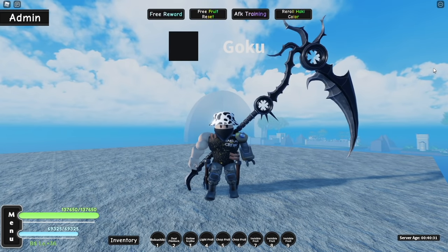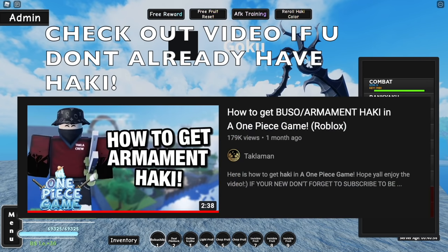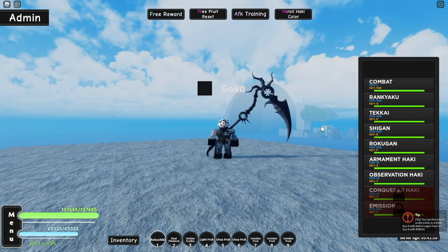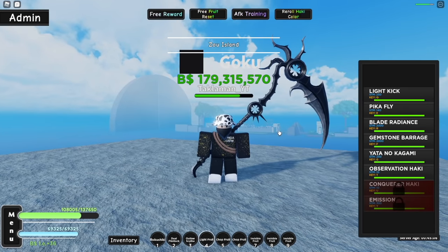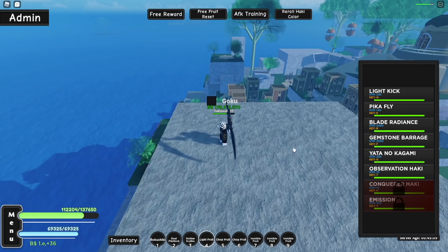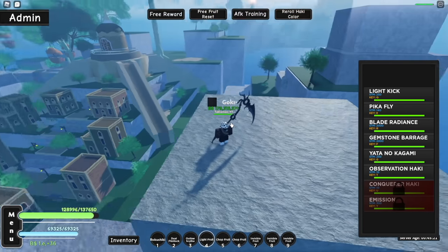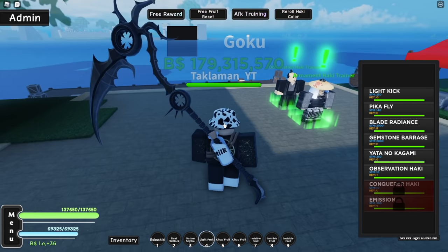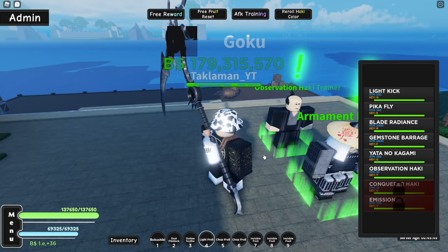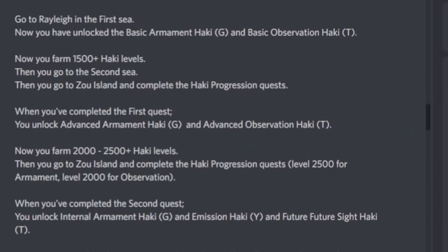For those who don't already know how to get haki, I made a video on it — it's so easy to get. But I want to cover these upgrades and how to evolve. To evolve it, you need to head to Second Sea and go to this island right here. It's right next to this yellow shining tower. Your Armament Haki Trainer and your Observation Haki Trainer are right next to each other. You have to farm your haki to 1,500 plus, then go to Second Sea, go to the Zoo Island, and complete the Haki Progression quest.